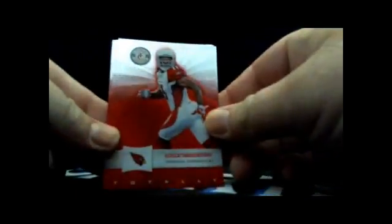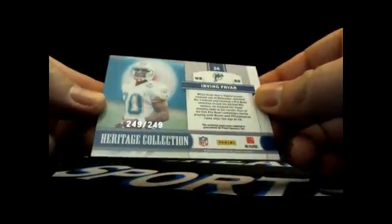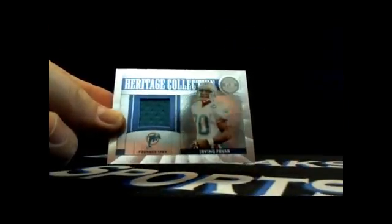Pack three. I love that there are six packs here for $50 - that's less than $4 a division, less than $4 a team. That's a good deal. Only numbered stuff and hits get sent out. Next hit: Irving Fryer, another Heritage Collection oldie, going to the Dolphins - AFC East again. J-Buff gets the Irving Fryer, 249 out of 249. Another hit for the AFC East.